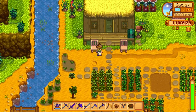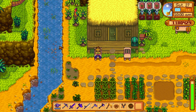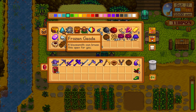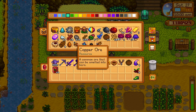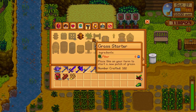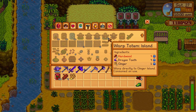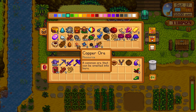That looks good. I'm gonna craft a warp totem right now — that only takes a few dragon teeth, some hardwood, and some ginger. Five hardwood and one dragon tooth, okay.